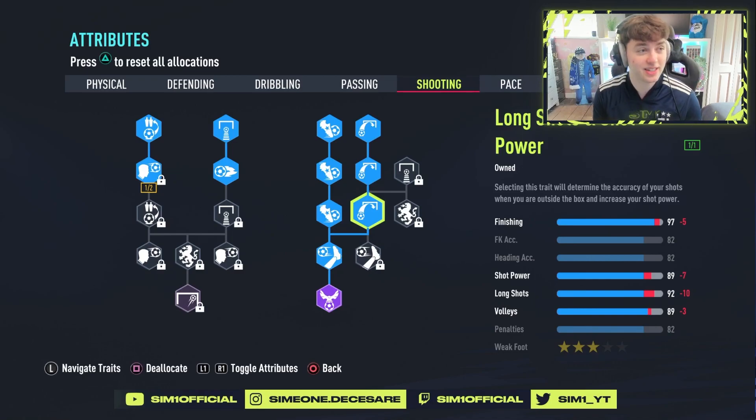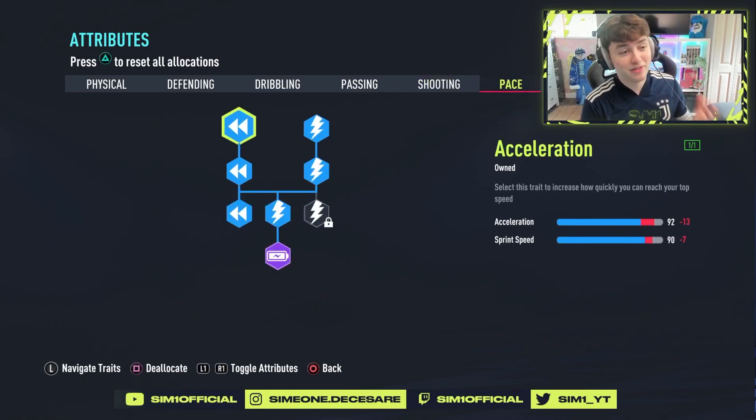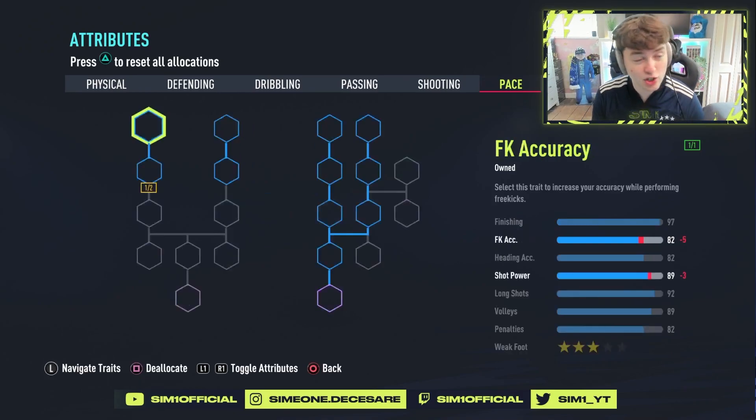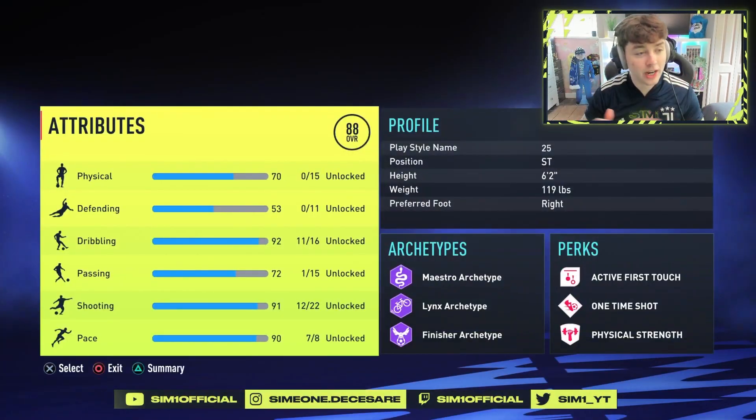Moving on to pace — we have 92 acceleration, 90 sprint speed, so we've got 91 pace overall. That really isn't bad for a six foot two or six foot three build; that is actually quite incredible. And that is pretty much the perks and the traits for a meta tool striker build.